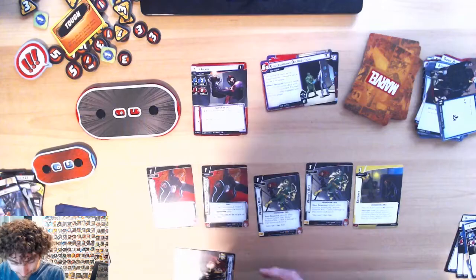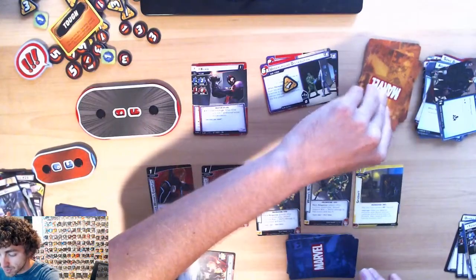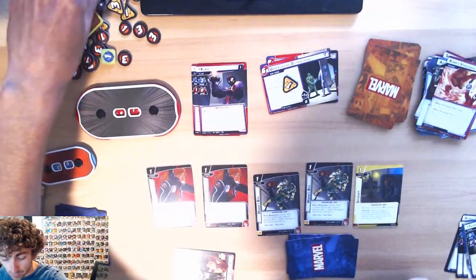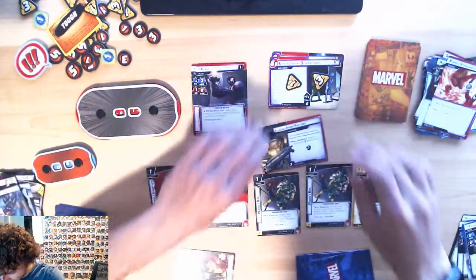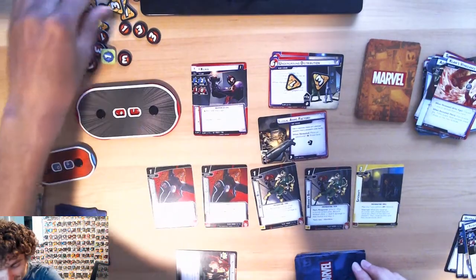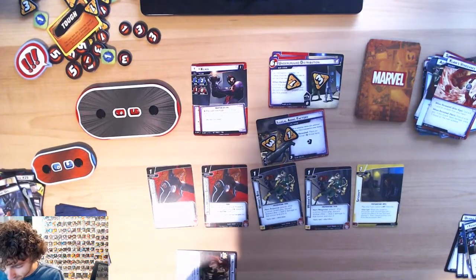We're doing pretty good with Black Widow right now, I'm not doing horrible. One on there, Claw's gonna scheme — one boost, so that's gonna be three scheme. Then I'm gonna have to take care of that to get rid of more stuff — great.